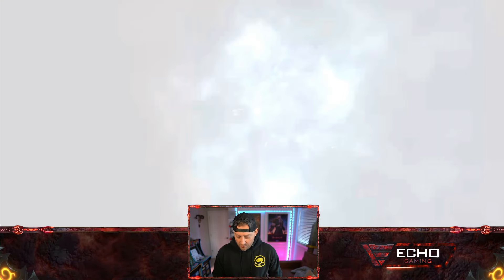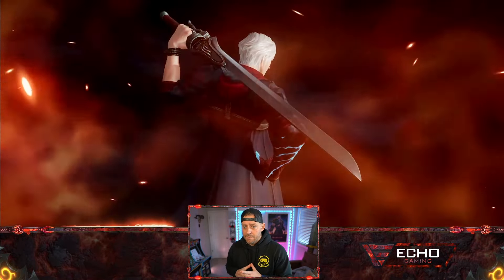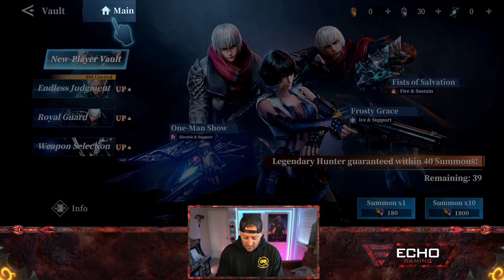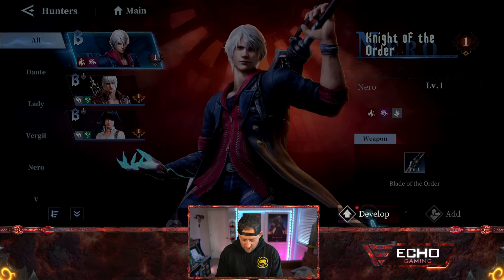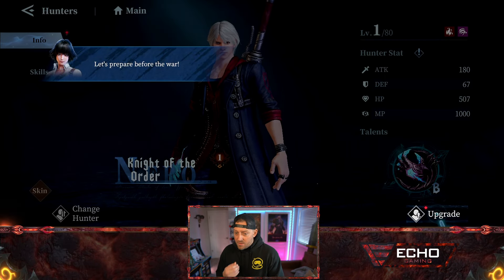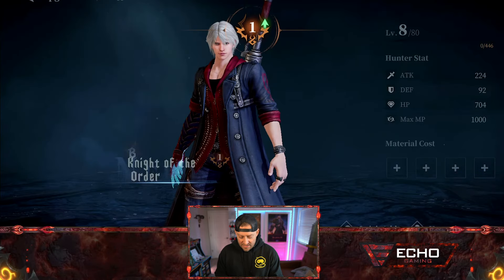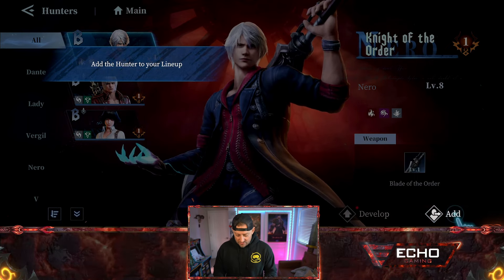Over in the vault, we can summon things. Are we going to summon another hero right here? It definitely has that mobile element to it. Nero now got the unlock — looks like we're going to be able to take him into battle as well. We'll go to the main screen, go to the lineup, and we can add another hero. Hero Nero — we could develop them as well and upgrade them. So there is a progression element to them. He got upgraded one level. Our heroes are going to be able to get stronger and stronger.